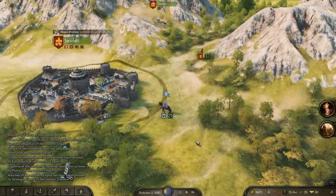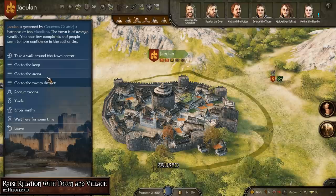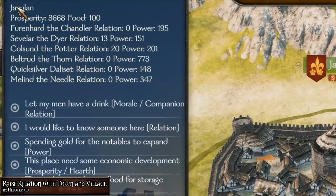Up next we have another mod by HeloKiro13 called Raise Relation with Town and Village, which lets you do just what the title says. For example, you can raise the relation with notables of the town or village, raise the morale of the player's party and the relation with the companion within the party, raise the power of the notables, or raise the prosperity or food stock of said town.